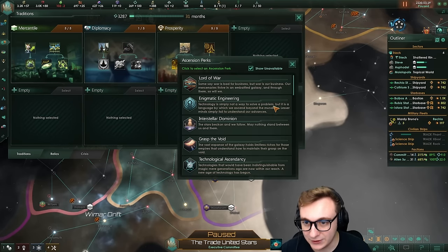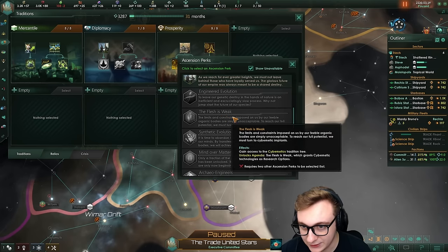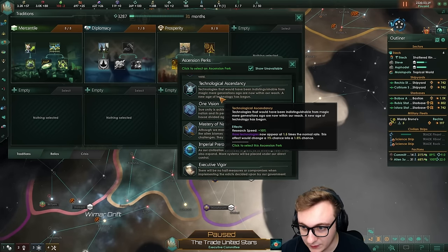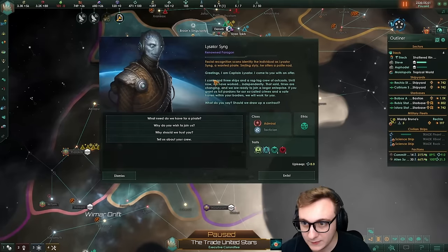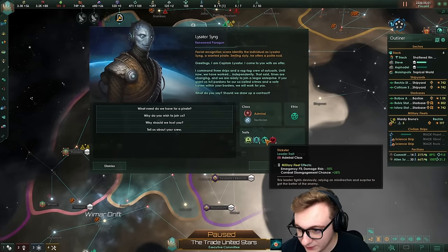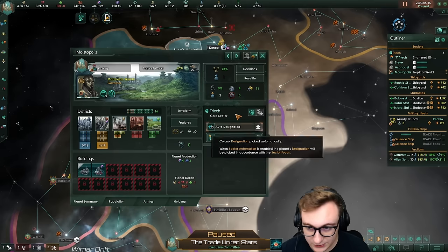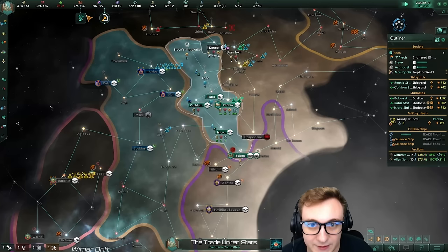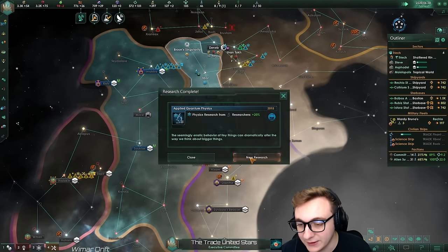Prosperity is now finished. We can't unfortunately go the Flesh is Weak because we need two ascension picks, but we can finish off diplomacy to do that. I guess we want negotiated treaties, more research speed. Alloys are the biggest pain and I didn't want to kill someone this early — we wanted to build up, but crime is hindering us quite a lot.